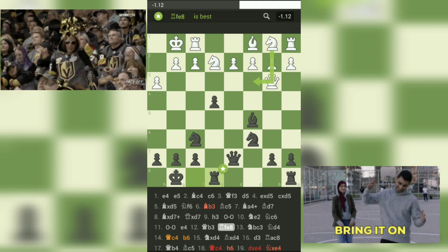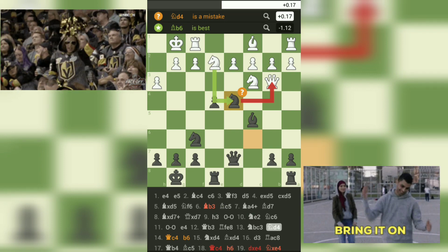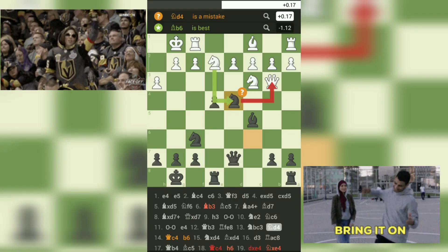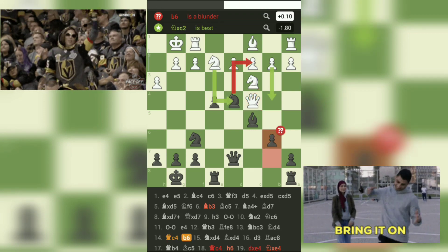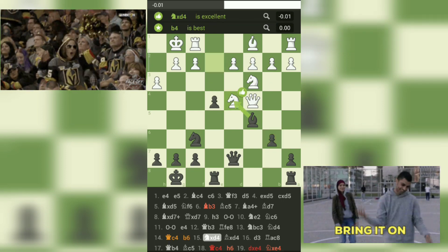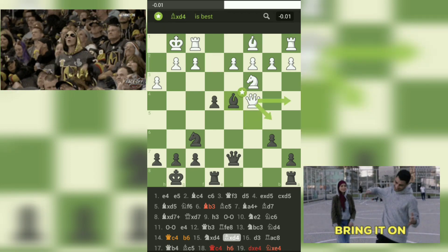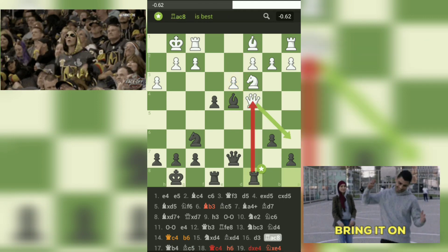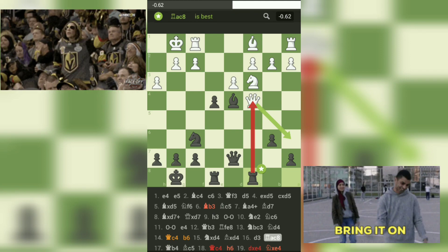Move 13: Nbc3-Nd4. White's knight moves to an active square to attack black's queen, but black ignores the threat and attacks white's e-pawn. Move 14: Qc4-b6. White's queen moves back to defend their pawn, and black continues to develop their pieces, attacking white's queen. Move 15: Nxd4-Bxd4. White captures black's bishop, and black recaptures with their pawn, opening up lines for their rooks and putting pressure on white's e-pawn. Move 16: d3-Rfe8. White advances their pawn, trying to gain space and prevent black's pieces from infiltrating their position, but black continues to put pressure on white's center.